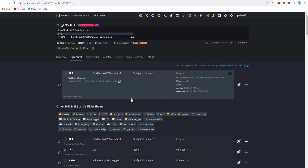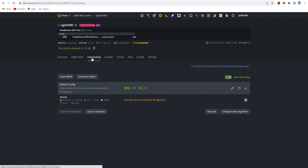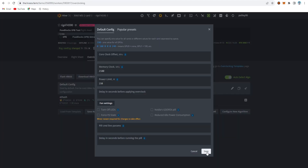For overclock settings, I chose the auto fan speed option and set overclock to Direct mode. The settings are: power limit 150W, memory clock 2100, core offset zero. This is the same overclock setting I used for Etherchain mining. Since XPB also uses the Ethash algorithm, the same overclock configuration works perfectly here.